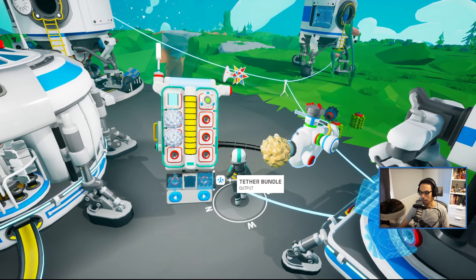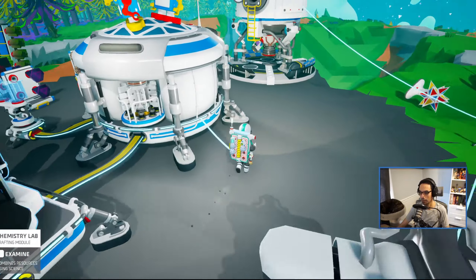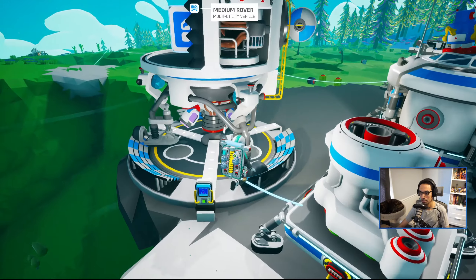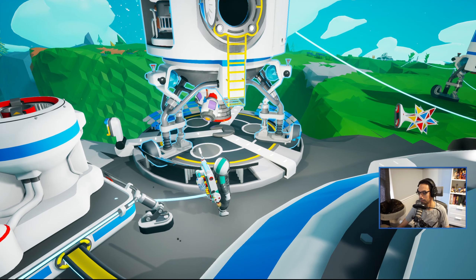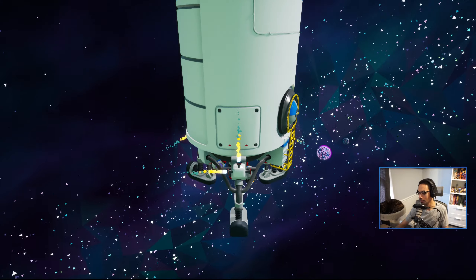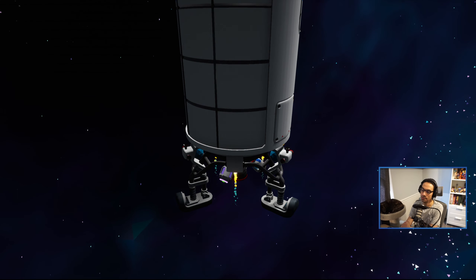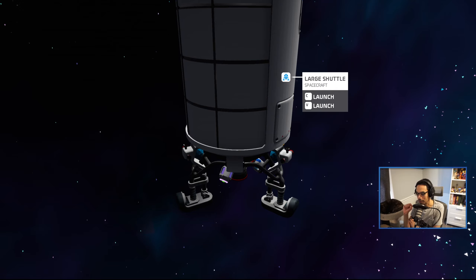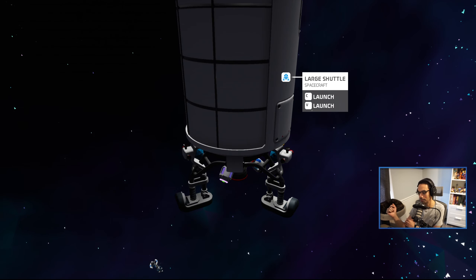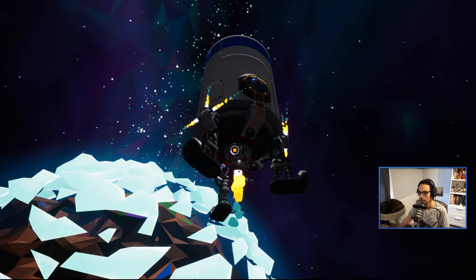We got three diamonds. Take this wide mod off. We're good — let's go back. I got everything, nothing unpacked. All right, time to finish Glacio! You know what I could have done to save time — I could have taken the small extra rocket to Glacio, quickly run down and deposited the three diamonds, and teleported right back to Sylva. Coulda coulda coulda. All right, off to Glacio.